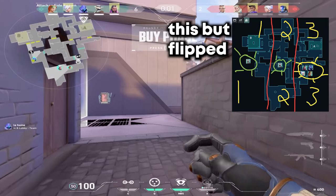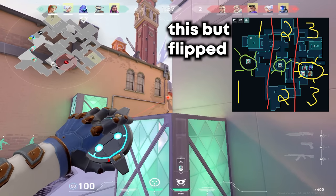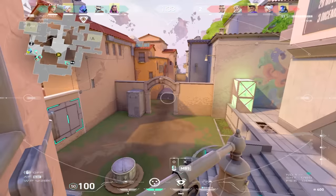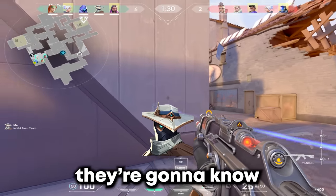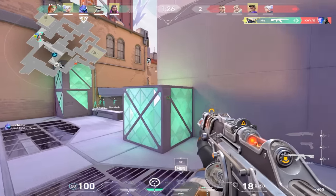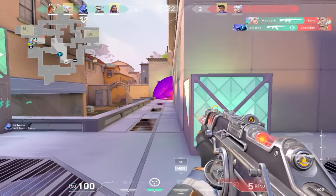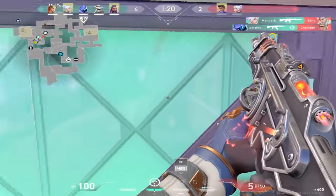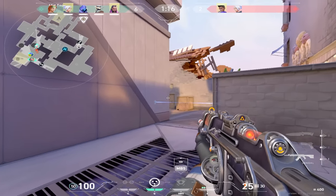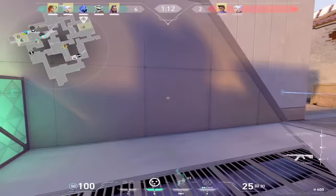Going into the next one, we know that they're broke, so it's time for me to rat and control the map while my teammates see what's up on B. Notice how I'm always relaying information to my team. Something that's a really underrated attribute of a good lurker is their communication. Since they're making a lot of noise, I can hear if they're rotating and see what's going on. If I can help paint the picture for them, it'll make our lives 10 times easier.